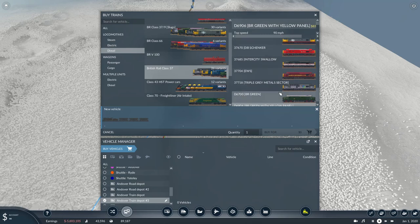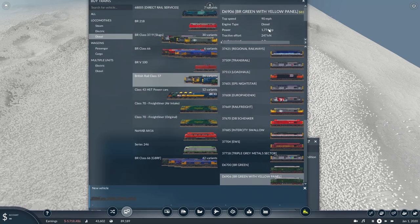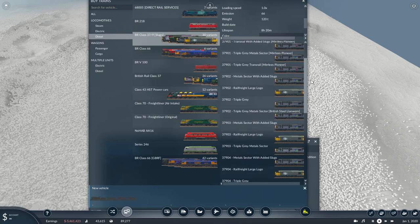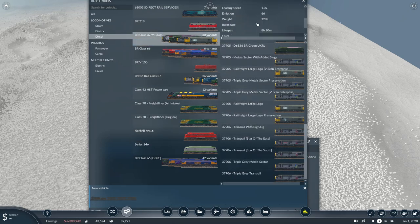You can see all the different colour variations. The stats are the same across liveries: 90 miles per hour top speed, 1774 horsepower, 247 kilonewtons of tractive effort. There are plenty of liveries to keep you going until more skins are released. The 37-9 slugs apparently have every single livery the 37-9s have ever worn. They have a slightly lower top speed of 80 miles per hour, slightly more horsepower at 1822, and 283 kilonewtons of tractive effort — re-engined and re-geared to pull heavier freight.